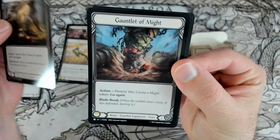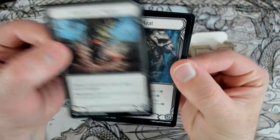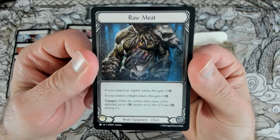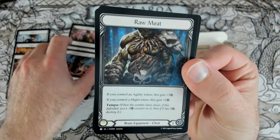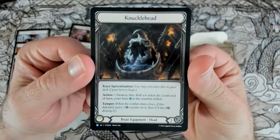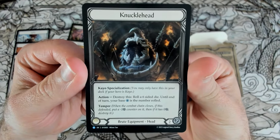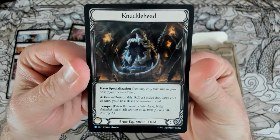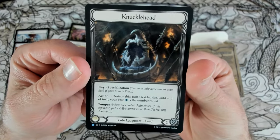Flat Tracker is fantastic for creating Agility and go-wide turns. Gauntlet of Might for creating the Might token, and Raw Meat is huge for making a big block at the right time, especially if you pop both of your equipments to block for 2 as a temper equipment. Knucklehead is just a fantastic blocking card — you could roll a 6-sided die to try and get more intellect, but it also blocks 3, which is fantastic.